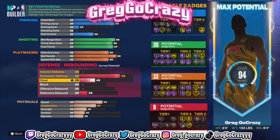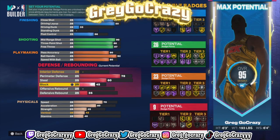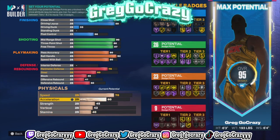For the defense, the badges are okay. You want to put your perimeter defense at a 78, your steal at a 60 specifically — you have to specifically follow these stats. Put your block at a 45, your offensive rebound at a 41, and your defensive rebound at a 50.